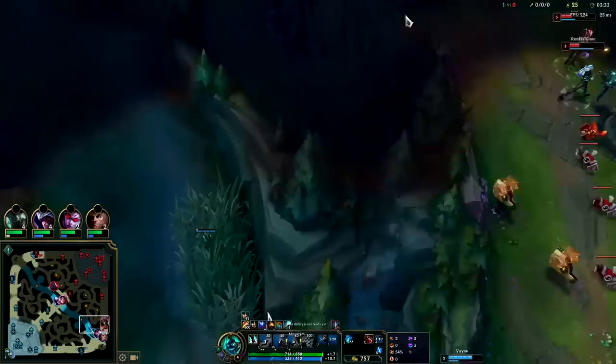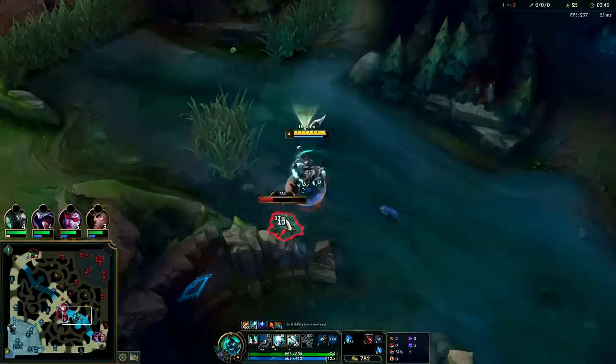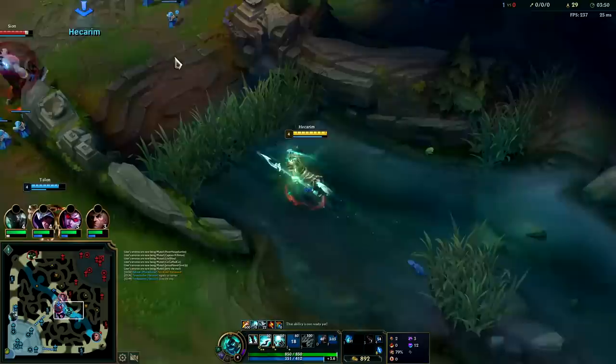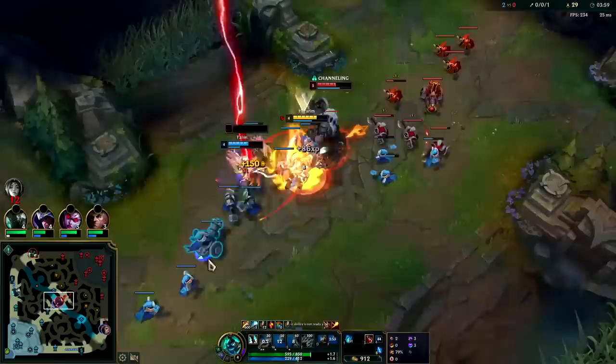Keeping up Q stacks, pushing the sign. Scion actually didn't do a full clear — I wonder what happened, he stopped his clear early for some reason. His shield's running out. I have triple Q stacks up — they probably shouldn't fight me here.